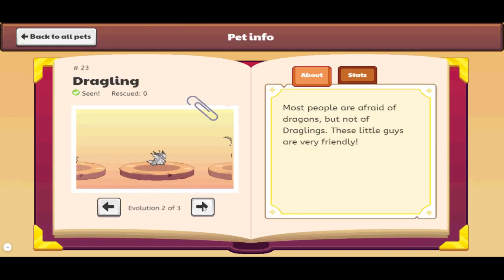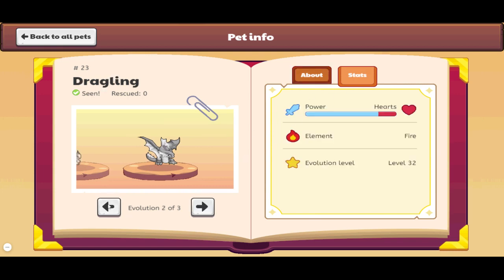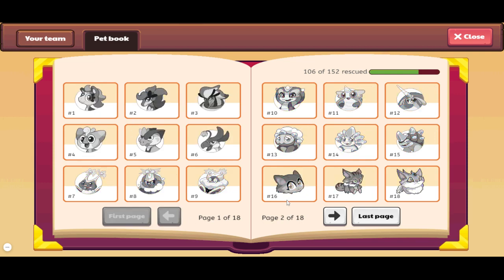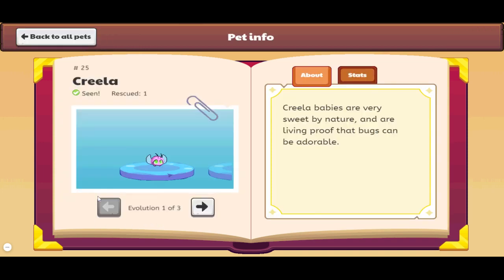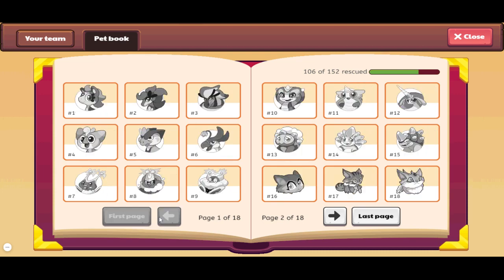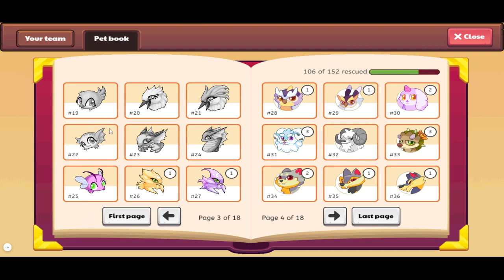And Dracic was a fire pet, and was replaced by Charful. And then we have Creola. So all of these pets — these three — their evolved versions are unobtainable, except the original starters. At least I know Creola is available, but I'm not sure about Dracic, Sorrel, or Pico.